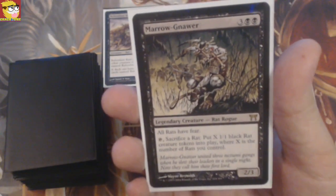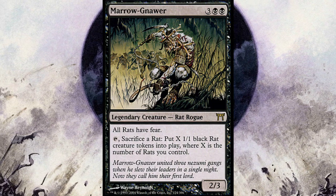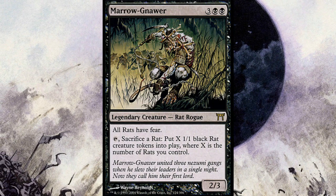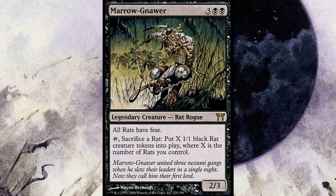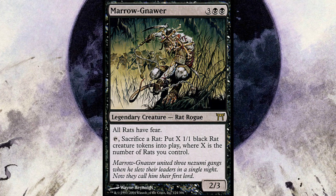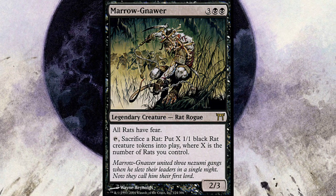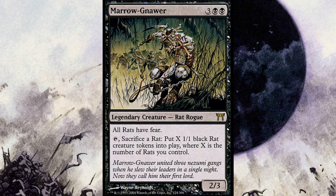This deck brings me back — this is actually my very first commander deck I ever built. So let's look at the commander first: Marrow-Gnawer, a legendary creature red rogue who costs five mana, a 2/3. All rats have fear, so fear means they're hard to block. And if you tap him and sacrifice a rat, put X 1/1 black-red creature tokens into play where X is the number of rats you control. You can see where this one is going.